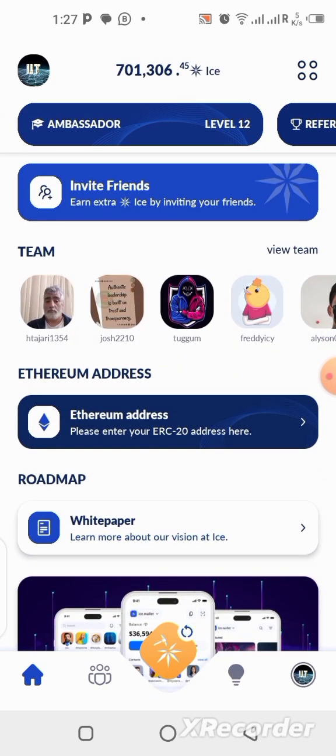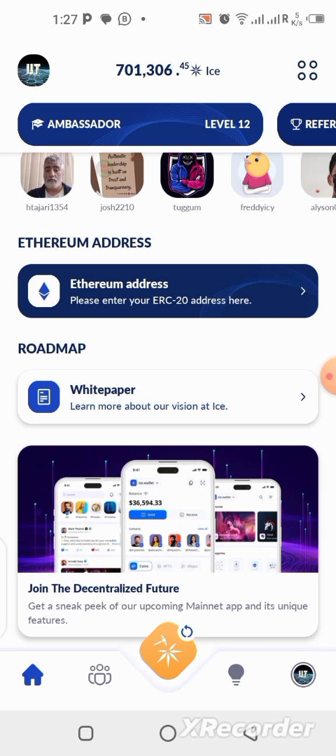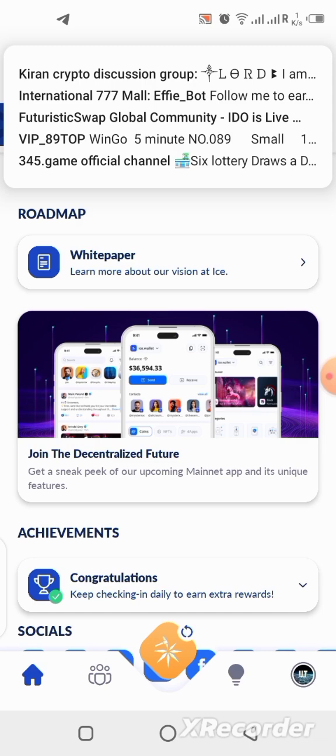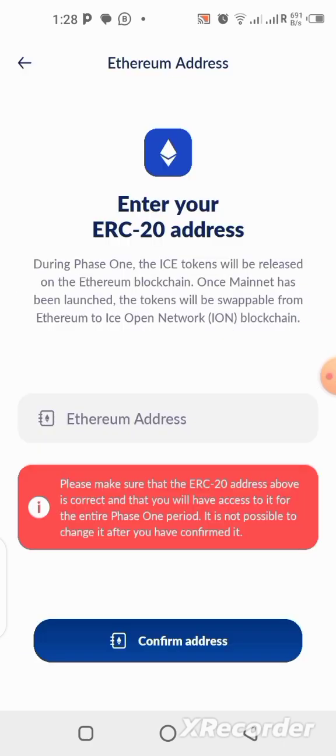To conclude this video, we have the update on the ICE network. If you update your app right now, you're going to notice new features — you can see them on my screen now. There's a place to add your Ethereum wallet address, a roadmap, a link to read the white paper, and other features. What we're going to do here is paste our wallet address. Go to your MetaMask wallet or Trust Wallet and copy your Ethereum wallet address.